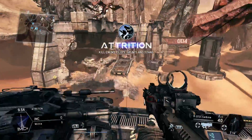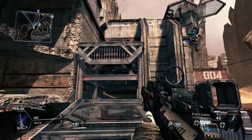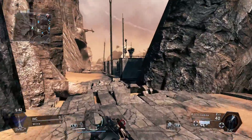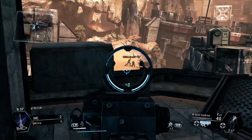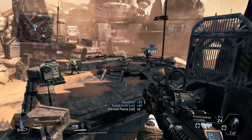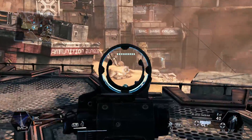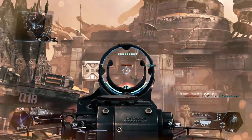First off, this is Battle of Attrition on Boneyard, and at this point I had already finished both campaigns. Basically, you play a total of nine multiplayer matches for both the IMC and the Militia, and that unlocks all the different chassis for the Titans. It's just something you should do anyway because you'll be in lobbies with less experienced players.